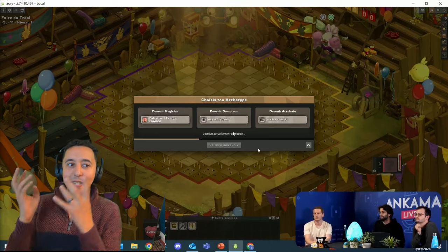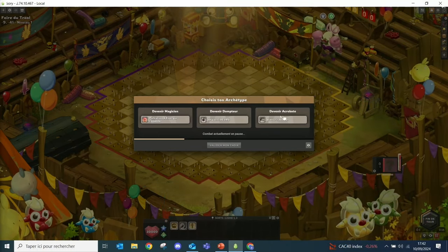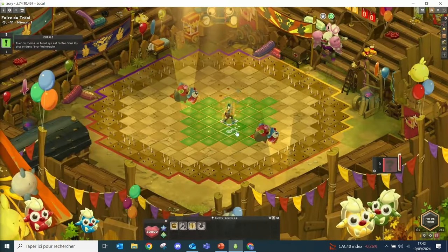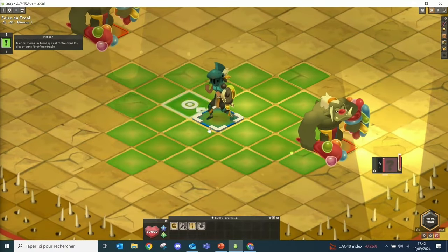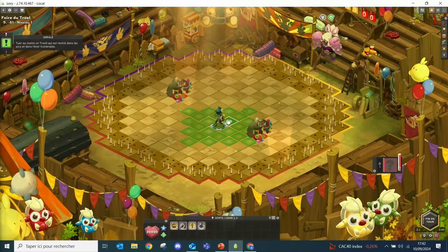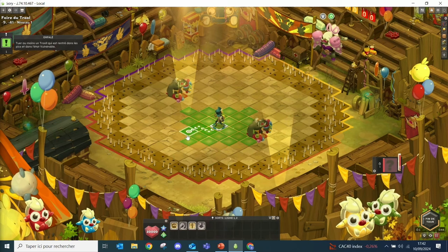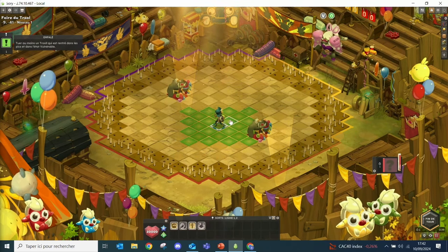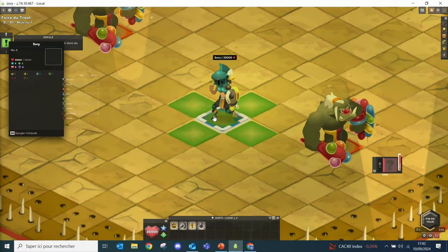The tamer does AOE damage, big damage and stuff like that, and the acrobat is the positioner. As you can see, all around there are little spikes. We've mentioned earlier in the presentation where you'll have to do stuff with them. I'll pick the tamer, and you can see immediately your skin has changed. Every character has its own set of cosmetics that you'll be able to buy, and you acquire them immediately in the fight.